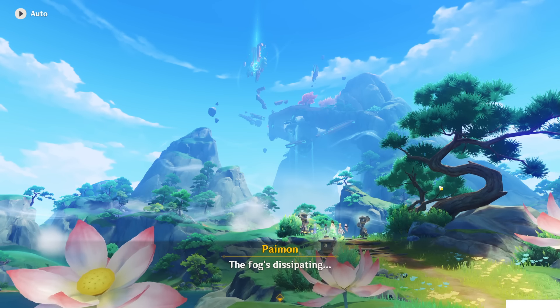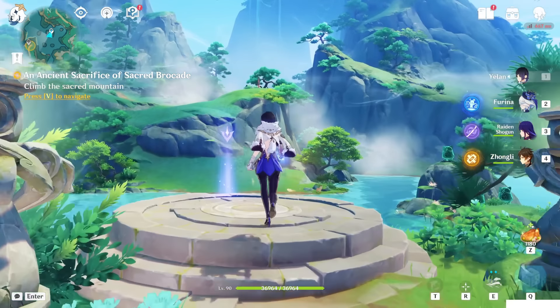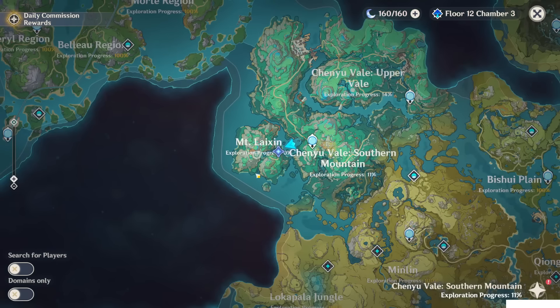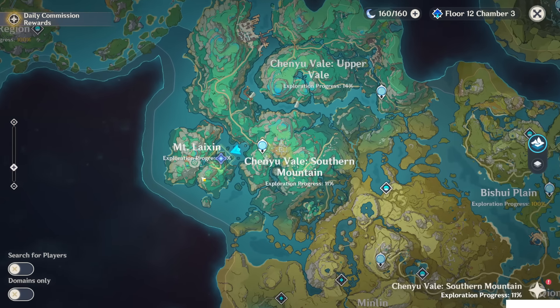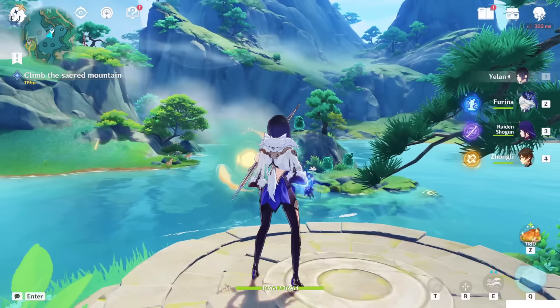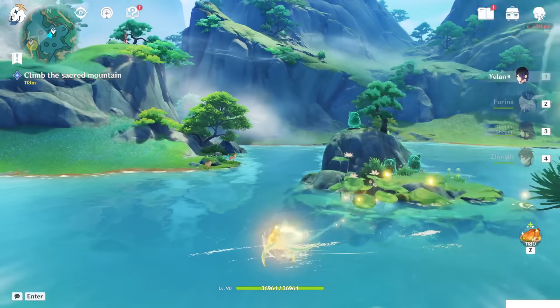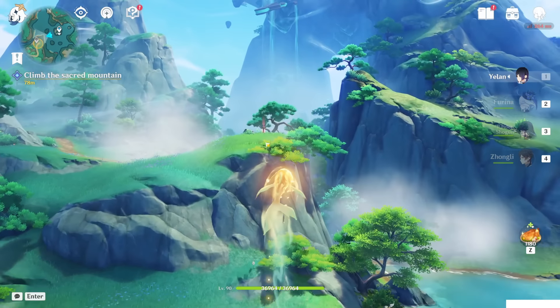And finally we unlocked this place, guys. We'll get that achievement as well, and we can from here get the viewpoint of the place. Basically this last area, which is called Chihuan Teres, and Mount Lai Shin — it's a separated part from the other two, so it has its own exploration progress. Let's just go, activate this one, which will bring you to the teleport waypoint here.